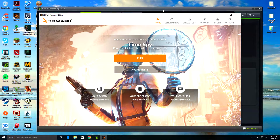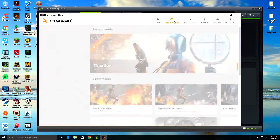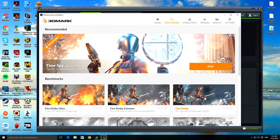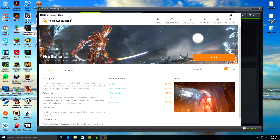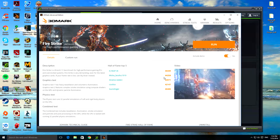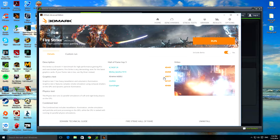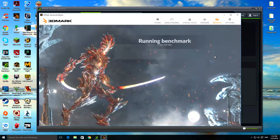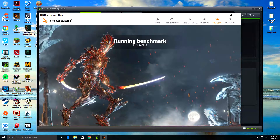Hey, what is going on guys, Daniel here representing Simple Productions. Today I'll be running the 3DMark Fire Strike benchmark test. Essentially what it does is test out your PC's benchmarks — it puts a lot of stress on your GPU and CPU and sees what kind of results you get. It also reveals the PC specifications that I have on my rig, and you guys can feel free to pause it at any time and check those out. Hope you guys enjoy the video.